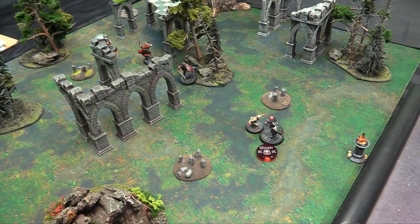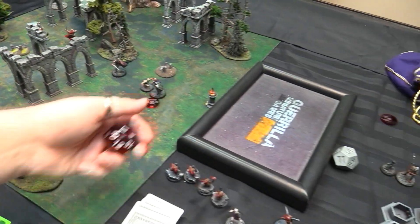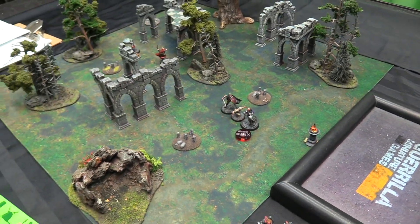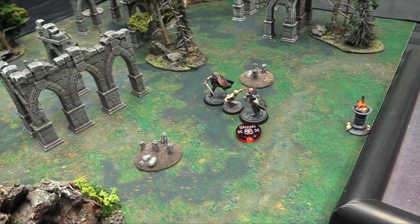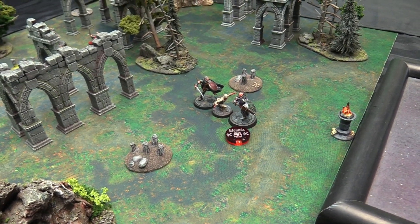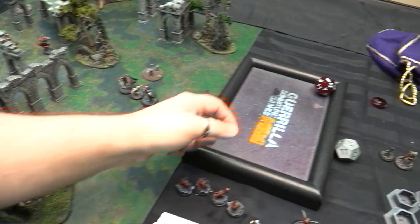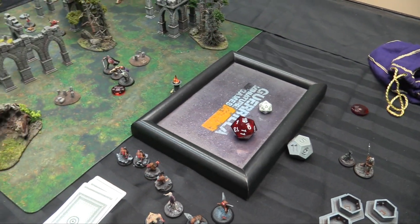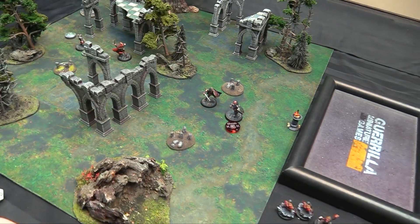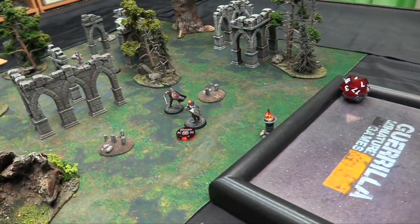Ranger Phase: Bron moves three and then jumps the last two inches into the water — target number three plus, we make it — splash — grabbing the zombie off Black Wolf. Bron is plus six minus four for the gang-up and being wounded in water — net plus two. Rolls nineteen versus twenty-one — we kill the zombie. But in the companion phase, Black Wolf needs eleven plus to not drown — he drowns. Takes ten damage. It was already too late. He's gone under.